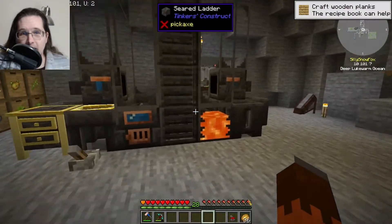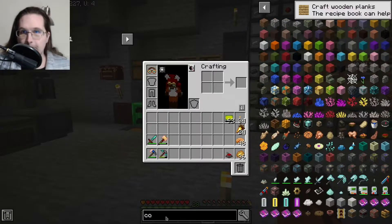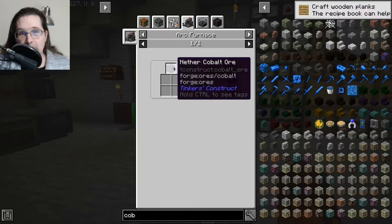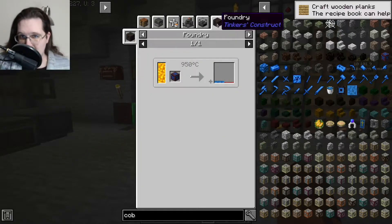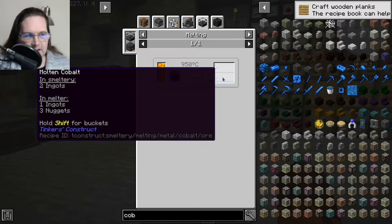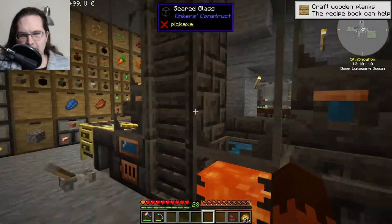Cobalt is another thing that can generate in there, so I've been tossing it into the smeltery. Looking up nether cobalt ore: you can throw it in a blast furnace for one ingot, use Create for one ingot, throw it in an arc furnace for two ingots, smelt it for two ingots, or use the foundry for one and a half ingots plus a bit of iron. Right now the best I have access to is two ingots from smelting. When I get an arc furnace I might start throwing them in there so I don't have to do the whole smeltery pour.